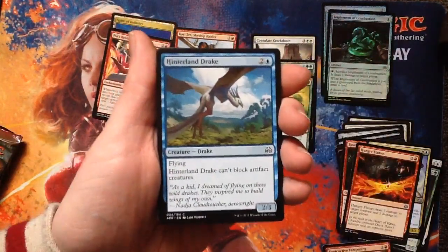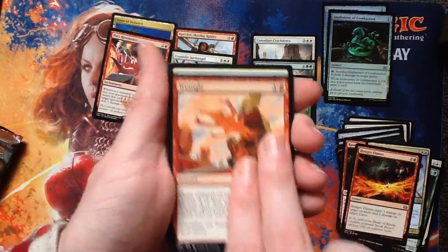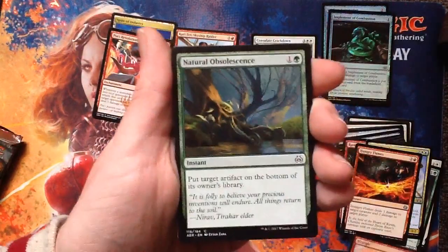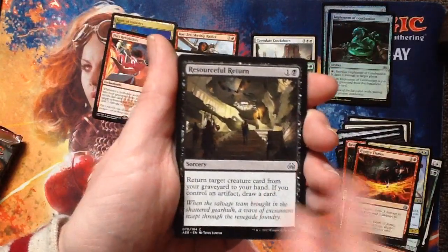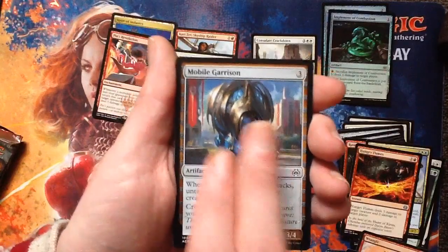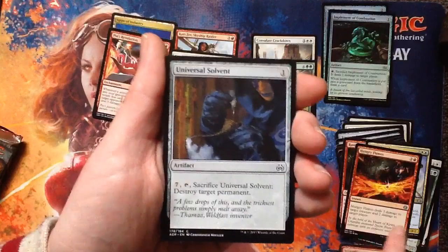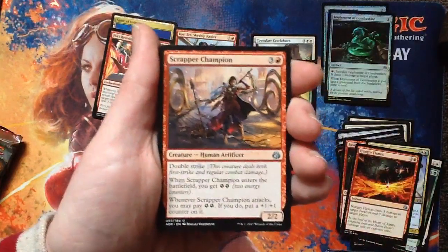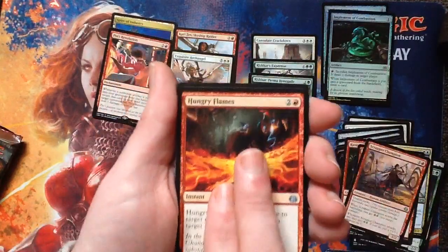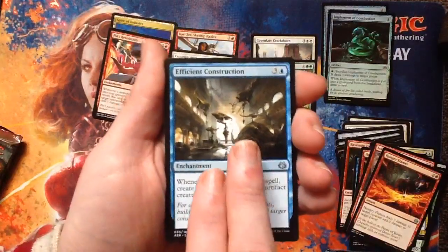Hinterland Drake. Wrangle — gonna wrangle. Conviction. Daring Demolition. Natural Obsolescence — obsolete. Resourceful Return. Mobile Garrison — that's cool. Aether Streamlined Leopard. Universal Solvent — really like this for Commander. Uncommon Scrapper Champion. Hungry Flames. Fusing Construction — I like that card, might cost too much though.